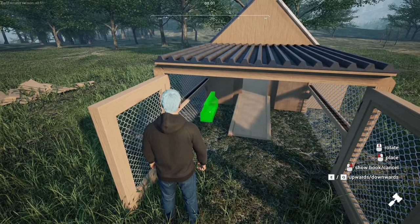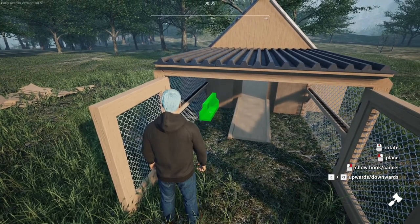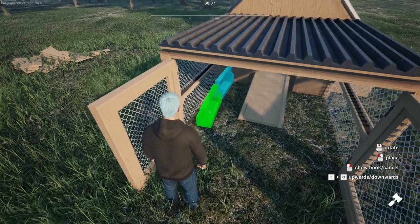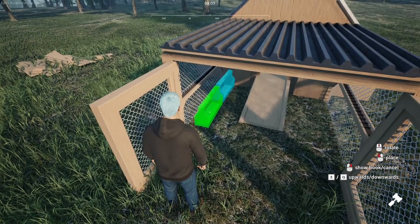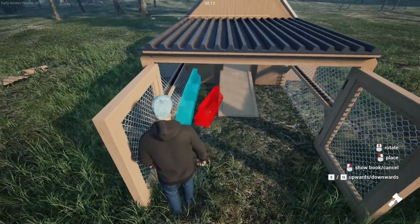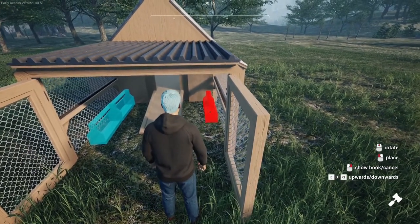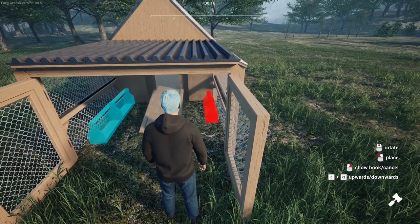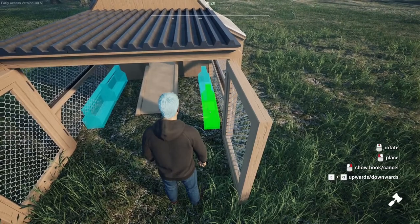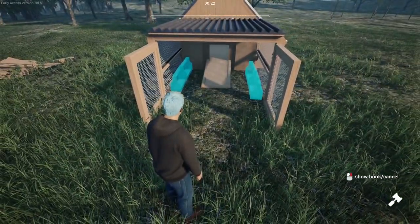I'm going to put these in and get them as straight as possible - we'll get two on each side, one for water and one for food. I don't seem to be able to get it straight. I think that's about the best we can do. Put that there, close to the edge. We'll get another one there, as close as we can, and then we can fill those two up with water. One side will be food and one side will be for water.